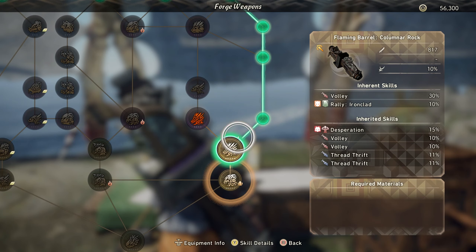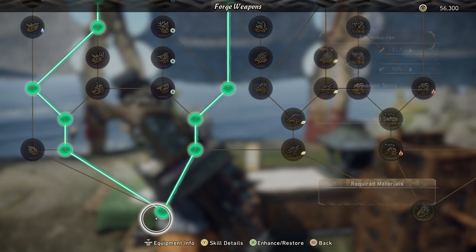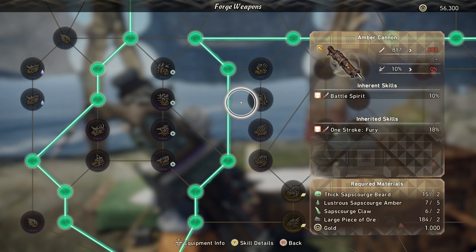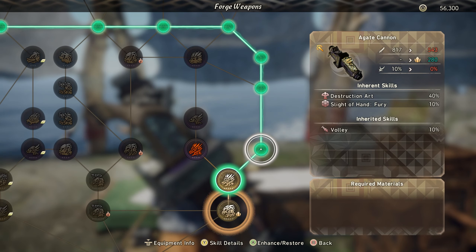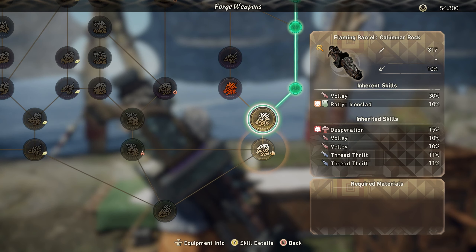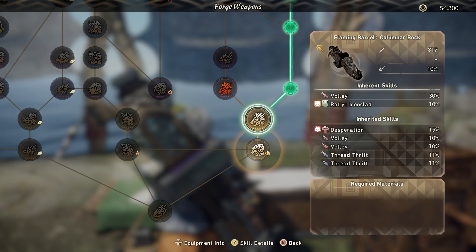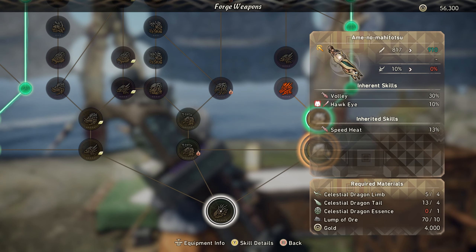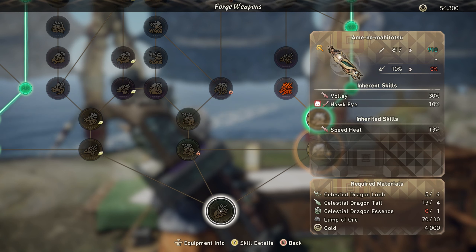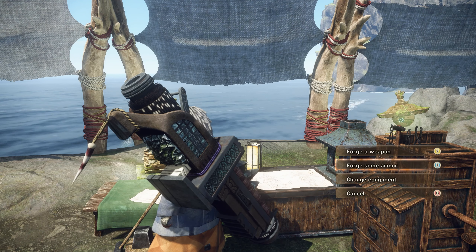This is the skill tree path we took — started at the top, came all the way down to pick up Thread Thrift, Volley, Thread Thrift again, then back up and down again to grab another Volley node, and that final node has Desperation, which was the perfect ending. We only have 817 base damage and 10% crit chance, missing a little damage, but the skill trade-off is worth it. We don't need Speed Heat since we're not spamming lasers — most damage comes from normal attacks.